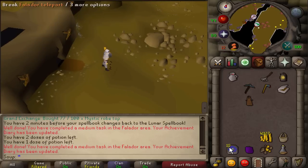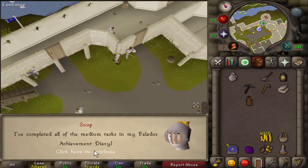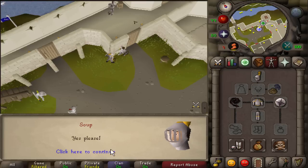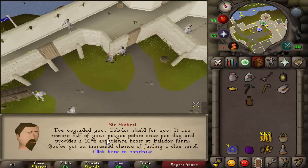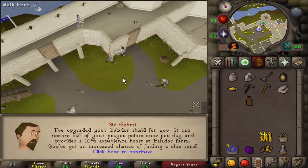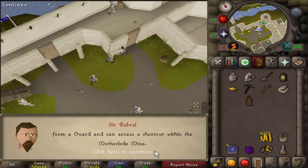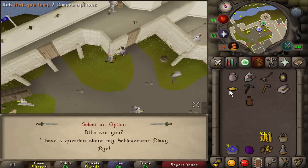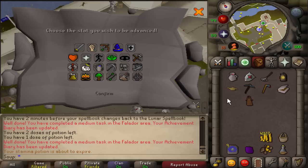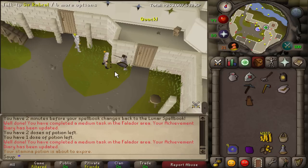Now talk to Cerball in Falador Castle to claim your reward. He'll give you an upgraded Falador shield — it's now a kite shield. The Falador shield 2 can restore half your prayer points, provides a 10% experience boost at Falador farm, gives an increased chance of finding a clue scroll from a guard, and grants access to a shortcut within the Motherlode Mine. You also receive an experience lamp — 7,500 Runecrafting XP.